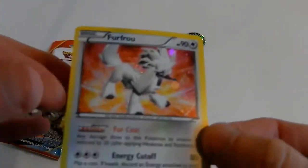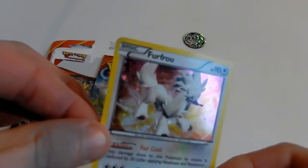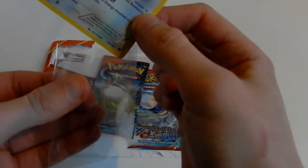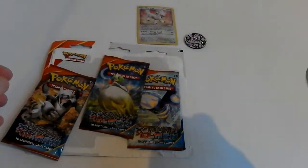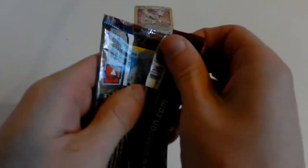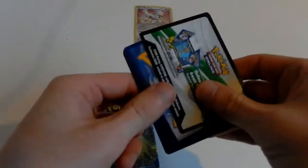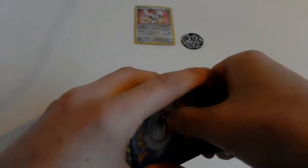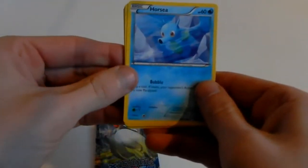As you can see, here is the card — little thing on the bottom there. That's okay, it gets a sleeve. There we go, and we shall start off with this fella here. One, two, three and turn. One, two, three and turn — off with this one, Horsea.